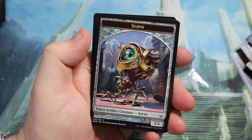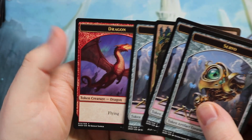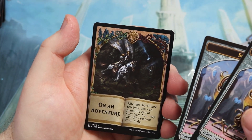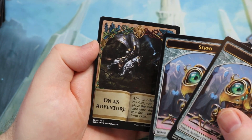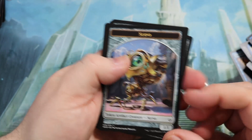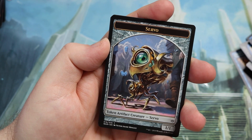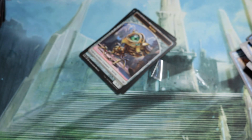You get Plains, Mountains, and Islands, and then some tokens — very nice. We get the Dragon token, which is double-sided with Spirit tokens on the back. We also get Servo tokens. There's an adventure card with really cool art. I wish these were foil — maybe I'm asking too much, but I would like these as foils; it would make the deck feel a bit more special when you're paying over 20 pounds for this product.